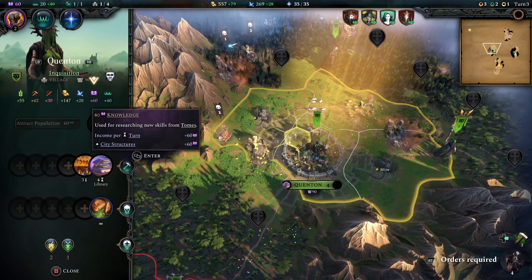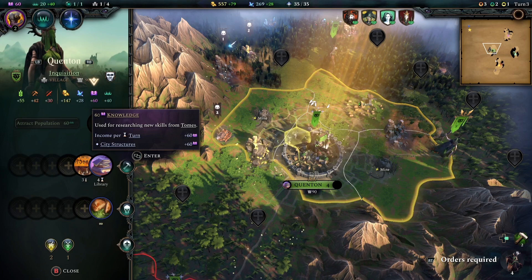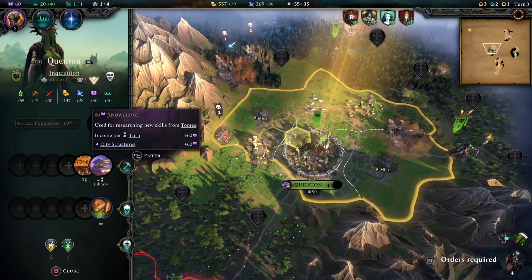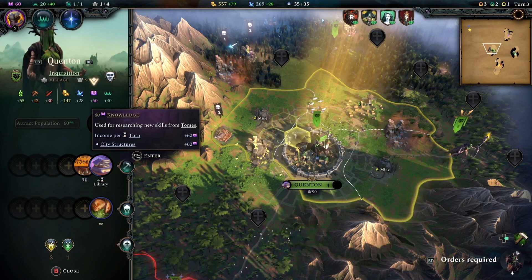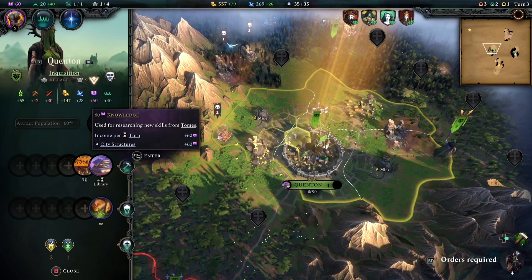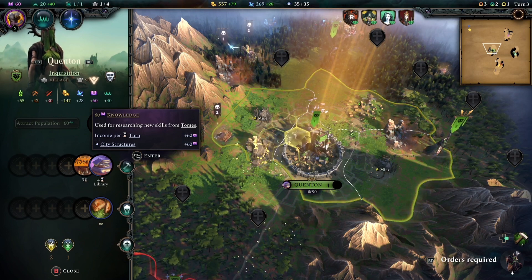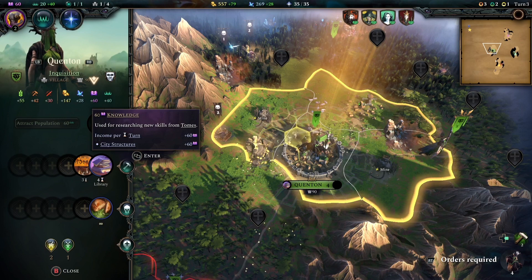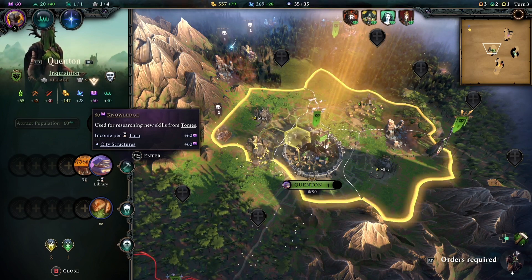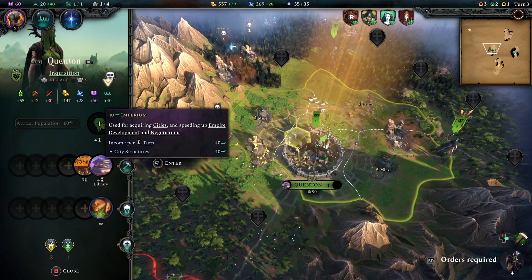Next up we have knowledge, which is your basic research in this game. You research through your tomes and technology. The more knowledge you can acquire — there are perks you can pick up to help — the quicker you're going to plow through your tomes, get new spells and researches, and unlock more tomes. If you're going for a magic victory and want to get there before anyone else, you're going to have to double down on knowledge as soon as you can.